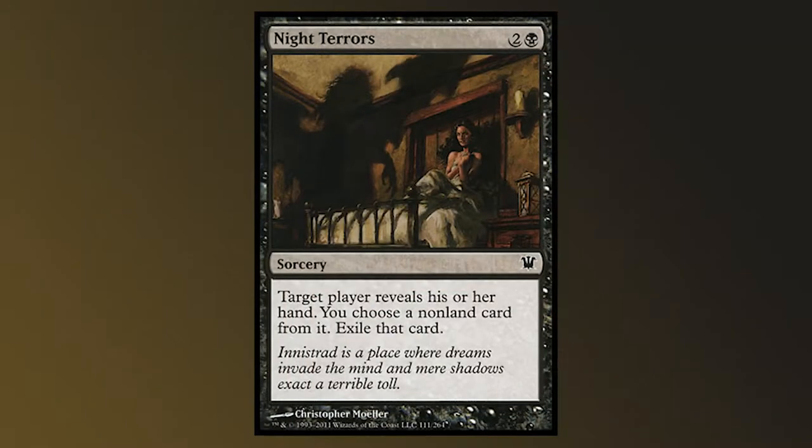Night Terrors. For 3 mana, you get a sorcery that reads: target player reveals his or her hand, you choose a non-land card from it, exile that card. There are a lot of cards in black that give you this effect, and some others are more efficient and do slightly different things. This card was first printed in Innistrad, and its flavor text boasts: 'Innistrad is a place where dreams invade the mind and mere shadows exact a terrible toll.'